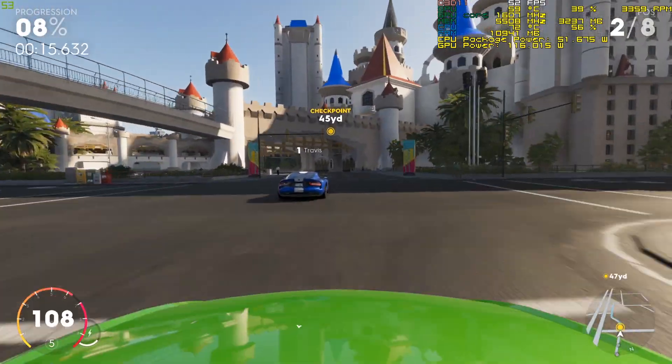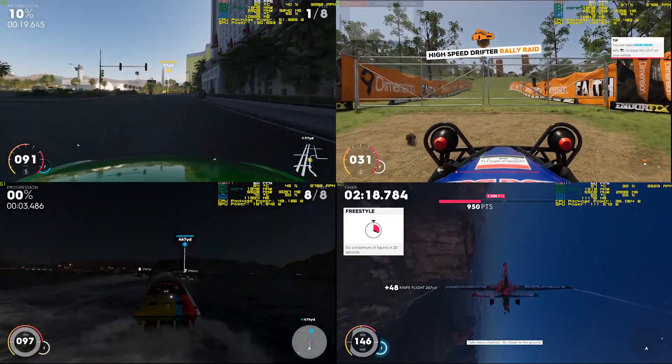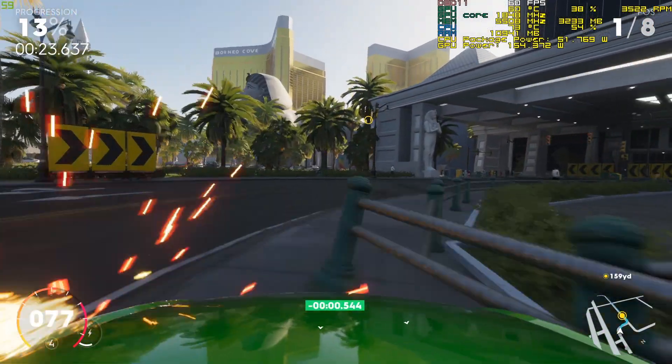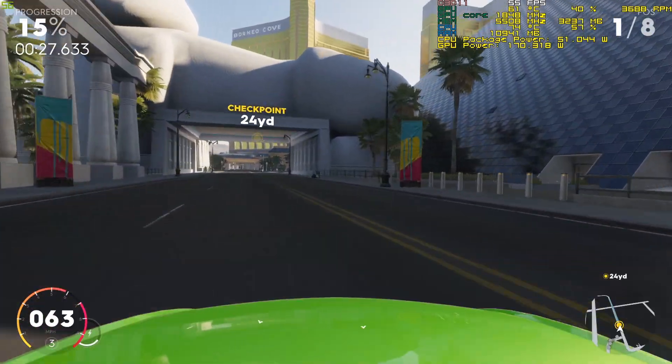The Crew 2 offers a variety of disciplines including street racing, off-road rally, boat racing and plane aerobatics. Let's go over each one, starting with the simplest: street racing. The objective of this discipline is to be the first to cross a number of checkpoints en route to the finish line.